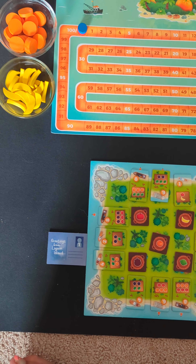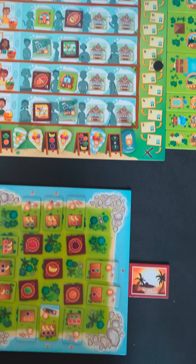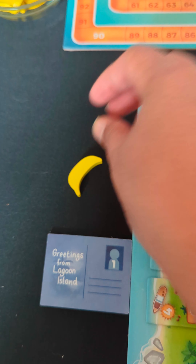Set up the game as per the instructions in the rulebook. On their turn, each player carries out the following steps. Step 1: Move one of your collector tokens and collect the fruit, or move one of your mobile business tokens.